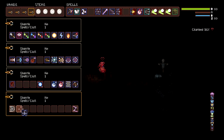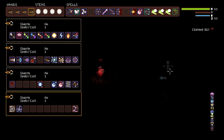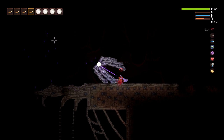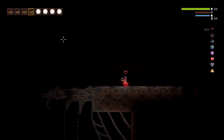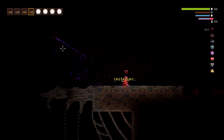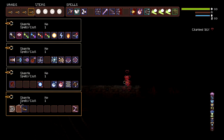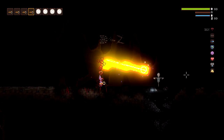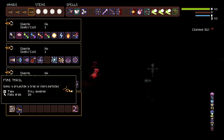We're getting into the more detrimental spells. Tentacler is going to throw things around — I love it. Just for reference, this is how many tentacles spawn normally. Then fire trail — let's throw this, it's a little bit chaotic — just encase them in fire.